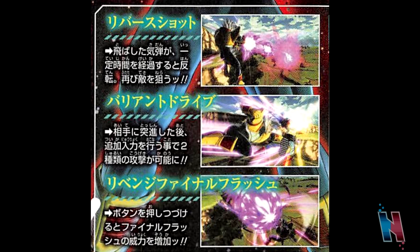The next move is called Variant Drive, and this move is pretty straightforward. It's a rush attack where if you land the initial hit, you can follow up with two additional hits with more button presses. Just a rush attack with two extra inputs if you manage to land the initial attack — how it works in game, we only have to wait and see.